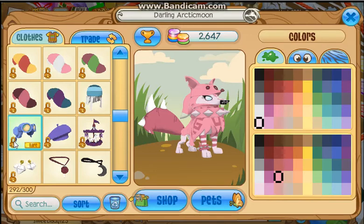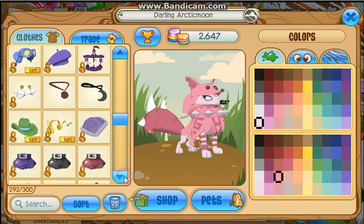Wear aviator hats — someone gifted me, one of my friends. A beret — someone gifted me, you can buy it now though. A carousel hat — you could have gotten from the summer carnival. Diamond earrings — I got from Eagle Adventure. Lollipop necklace, I got from a gift maybe. Moon necklace — I got this from the summer carnival.